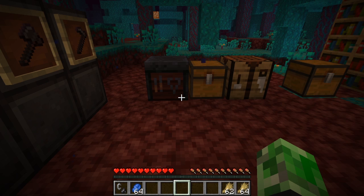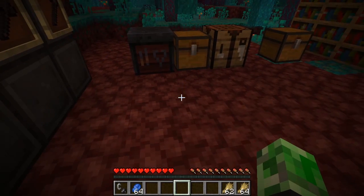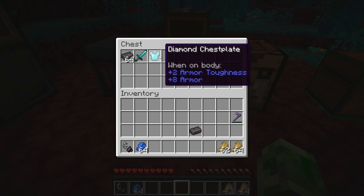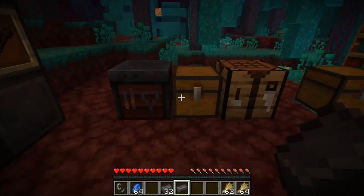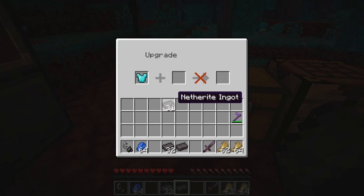The smithing table finally has a function. When you open it, you see slots to upgrade gear. If you put in a diamond chest plate and some netherite bars, it upgrades it. Same with the diamond sword — put it in with netherite and you get a netherite sword. It works for all tools and armor.